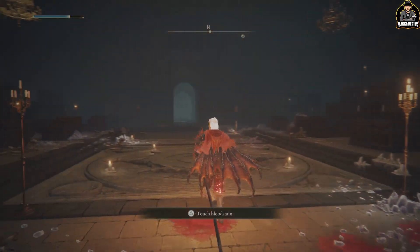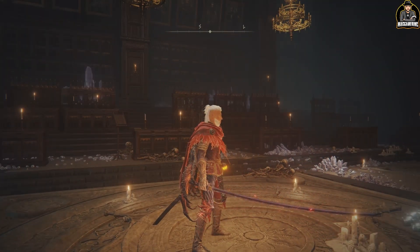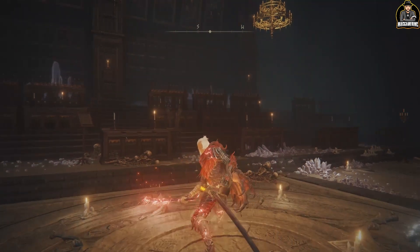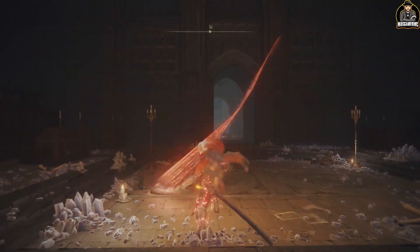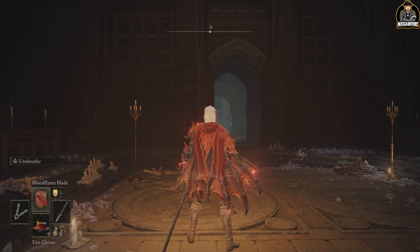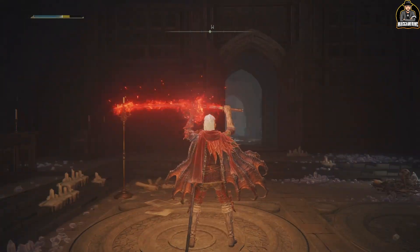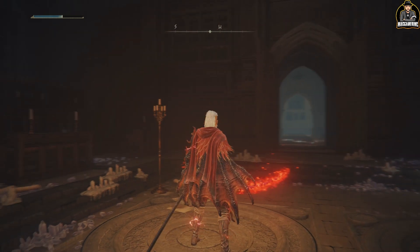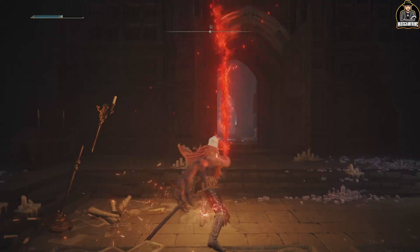I can cast spells onto my blade — so now this regular blade has become an awesome Lightning Blade, and the lightning damage from it will be very high. I'll be doing some serious lightning damage. But let's say that's not what I want to do, and I'm rocking a more bloody-style blade, which is another build I've created.